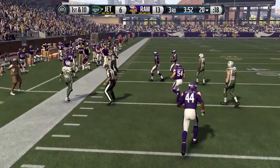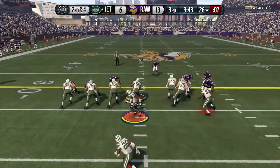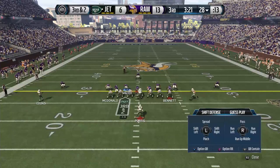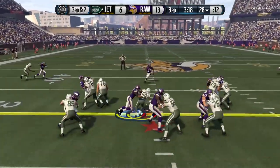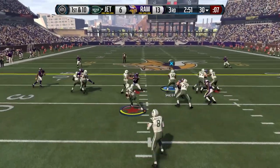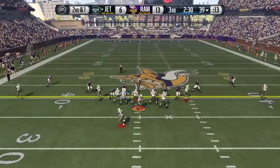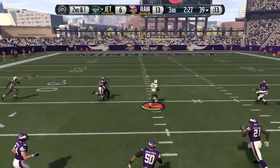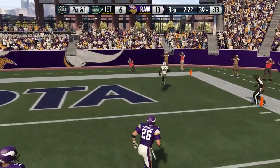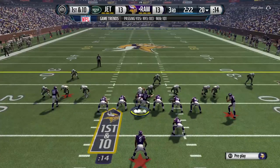Starting off the second half, my opponent has the ball and has the opportunity to tie this game early. He's going off the edge — we're not getting the animation to tackle him in the backfield despite being right there a couple of times. 3rd and 2, we do make the stop but it is just after the first down, so he picks that up. He's going more run heavy in the second half, not read option heavy. I brought up my defense — a terrible decision — because he finds his man wide open over the middle. He makes the extra point to tie the game at 13.